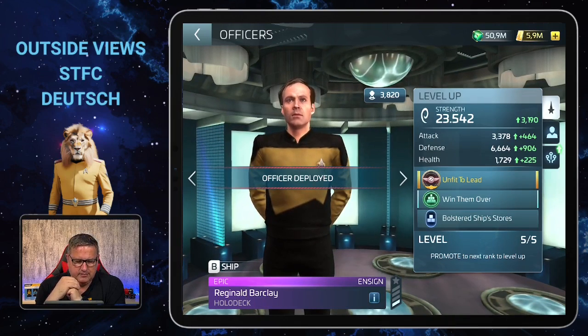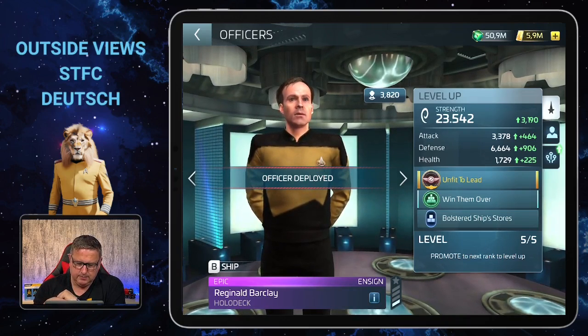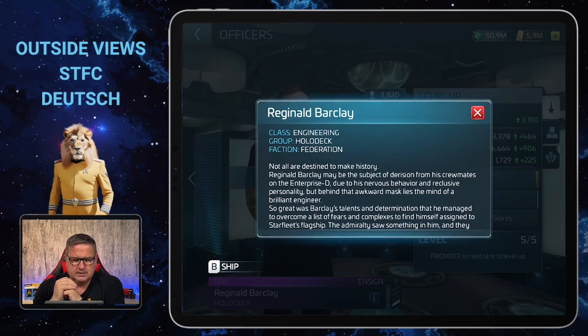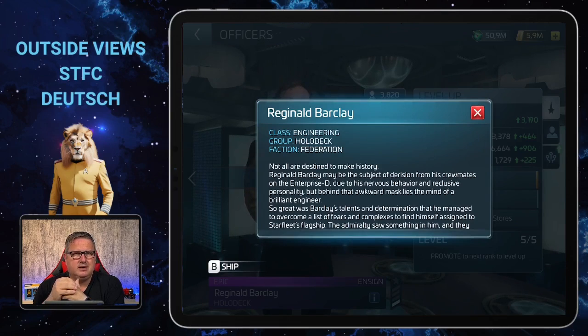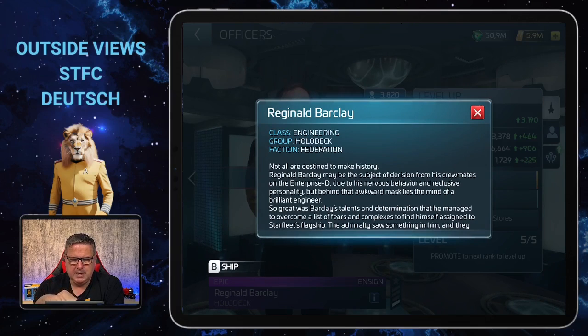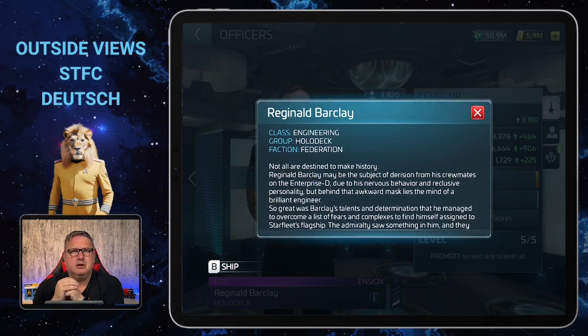Now let's have a quick look at Reginald Barclay. He is class Engineering, which means you need Engineering badges to upgrade him. He's from the group Holodeck, so if there were another Holodeck officer he could give synergy to, but as far as I know he's the only one — correct me in the comments. He's from the Federation, which means he needs Federation credits to upgrade.